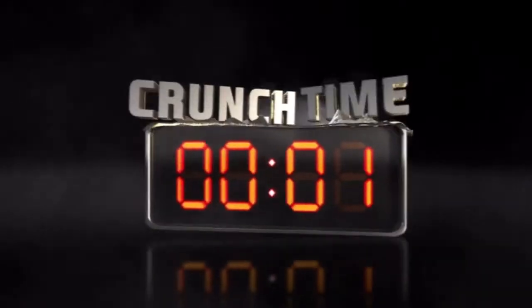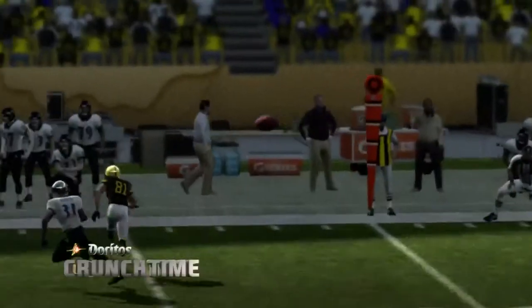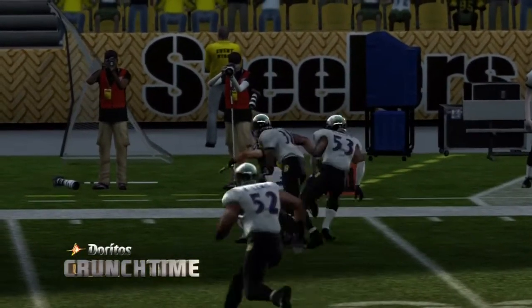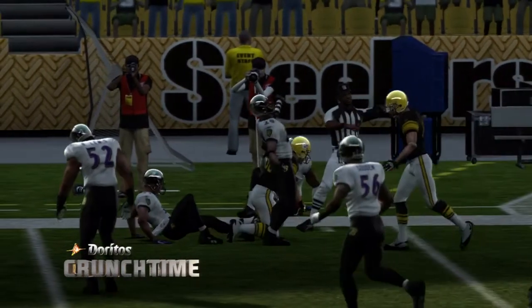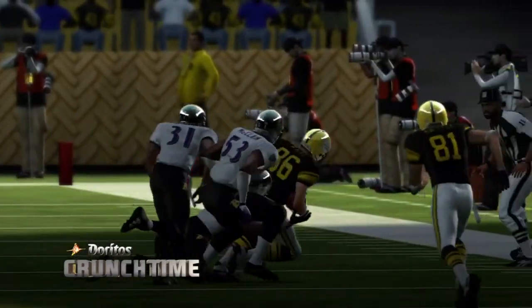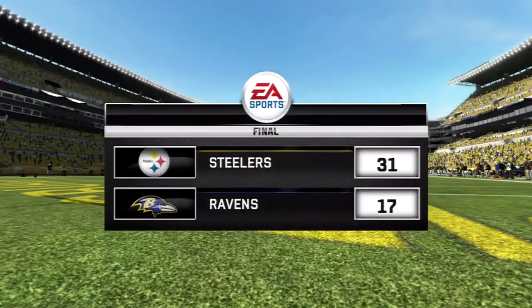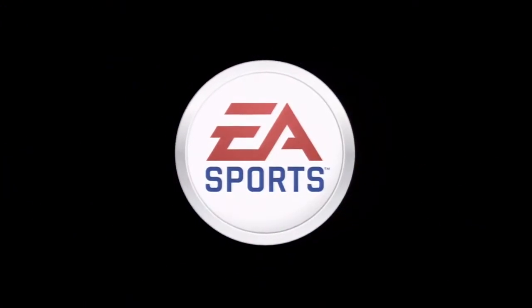That's going to do it from Pittsburgh. Top plays are coming right up. Here's one for the highlight reel. It's the Doritos Crunch Time Play of the Game. Our final score is Pittsburgh 31, Baltimore 17. This has been a presentation of EA Sports and Madden NFL 11.